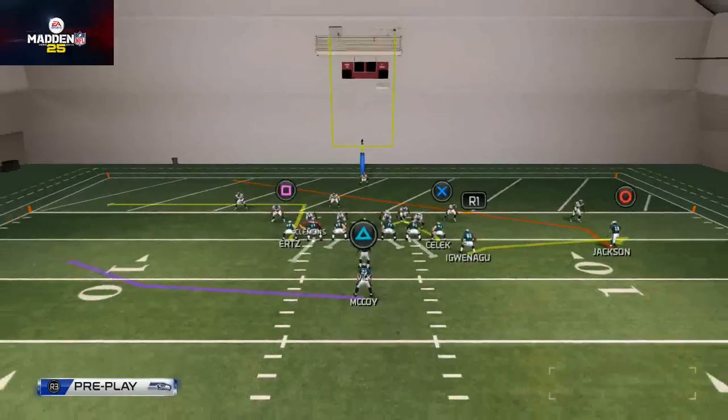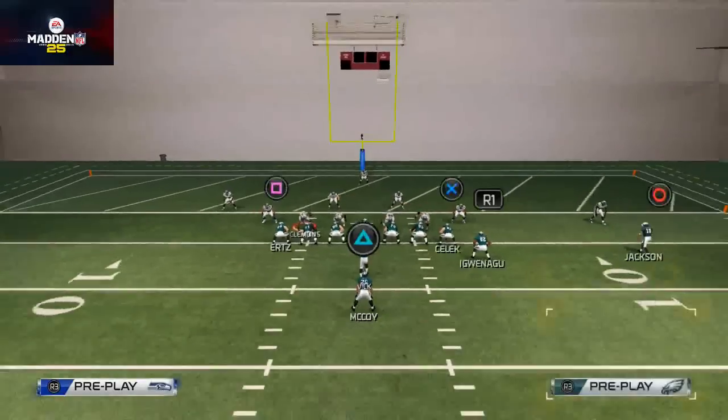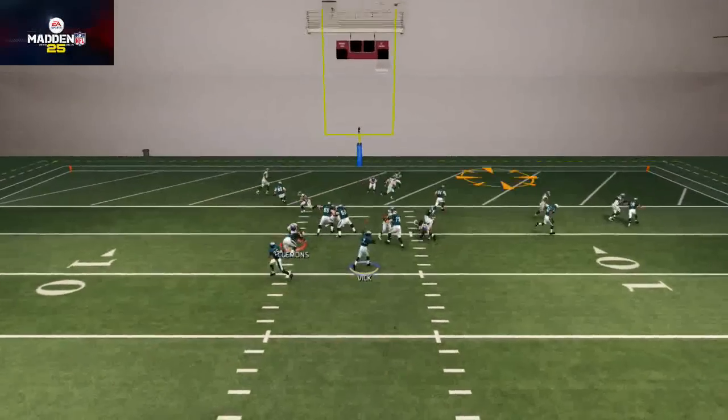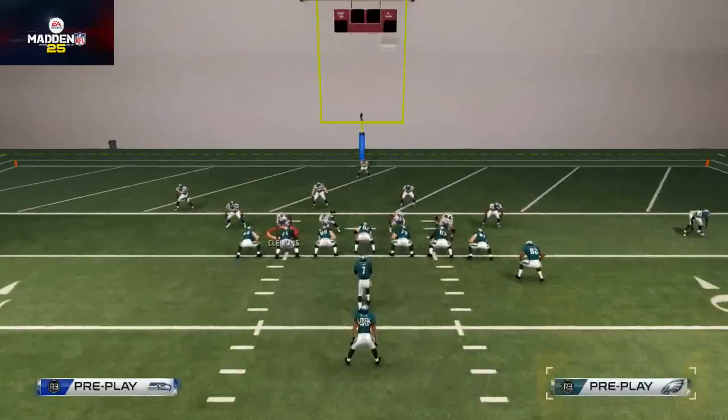One more thing about this formation: you can put the tight ends on fades. Like if you put Celek on a fade and pass-lead it to the right, you see how it gets that jump animation? So there are even more options with this.